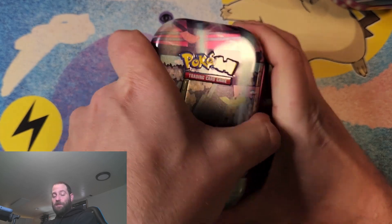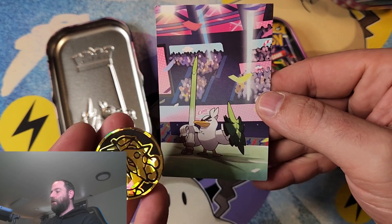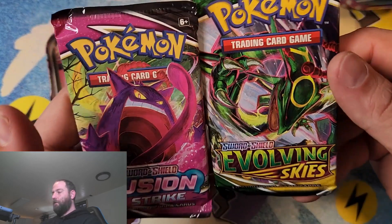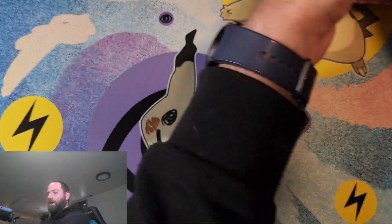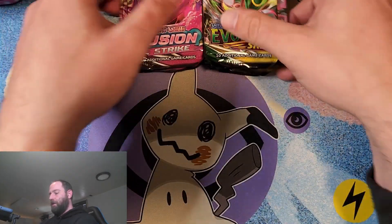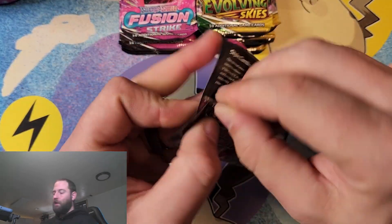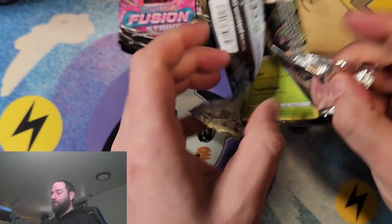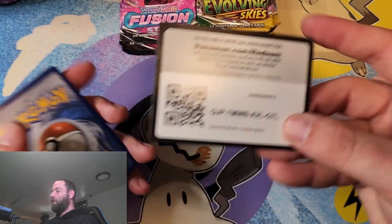That would be absolutely amazing if we could get one of them. Here's the card again and the coin — I think they're all pretty much the same for the coins, they're just randomized. We're going to move these tins off to the side, move the packs down here so we can see them — five of each. We're going to start with Fusion Strike and save the Evolving Skies ones for the end because those ones could have some really good cards in them.